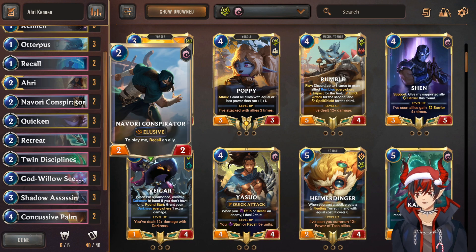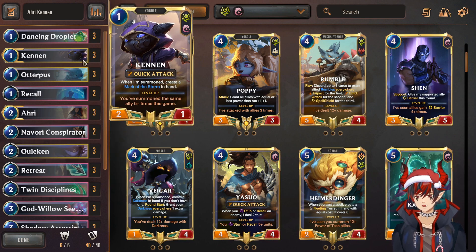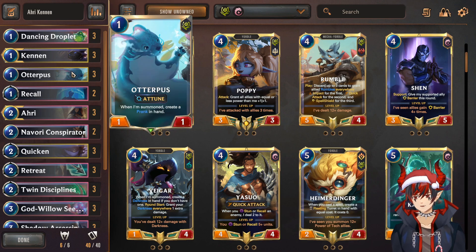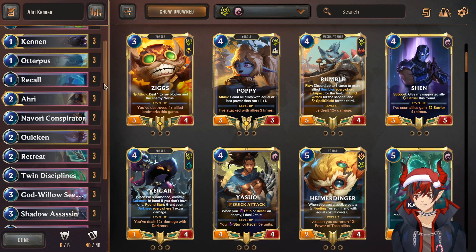Next, we have Conspirator — another turn two unit. If we don't have Ahri, we can Conspirator any of our one-drops for value: Kennen comes back and gets another Mark, Dancing Droplet comes back and draws, Otterpus comes back so you can replay it for a Prank. He's just a nice little combo piece to satisfy our one-drop recall synergies.